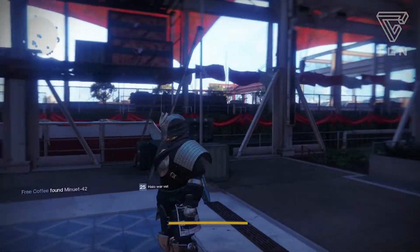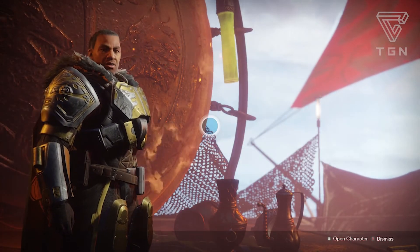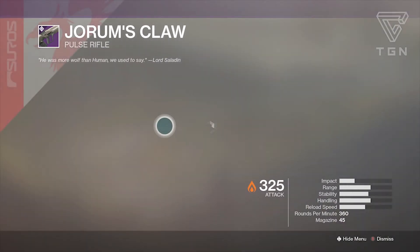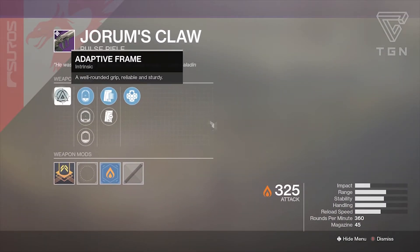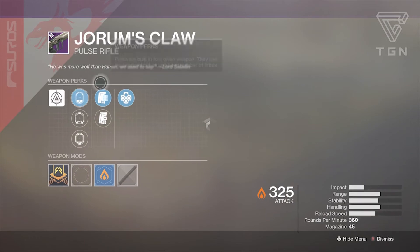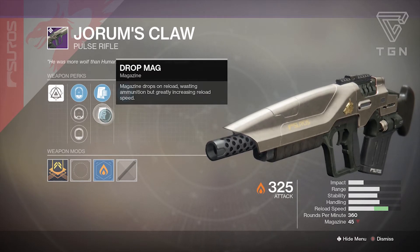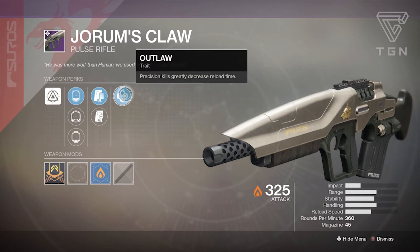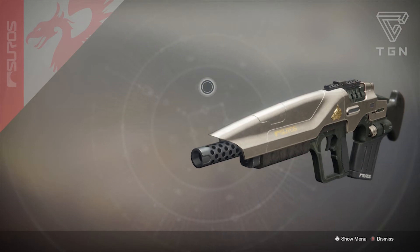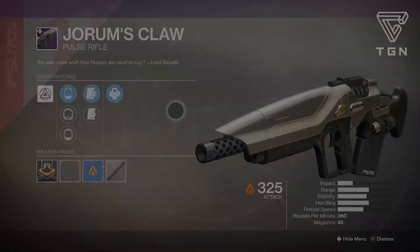Now let's go over what Lord Saladin has this week. I have all the ornaments but I'll cover the best way to earn them after the weapons. First, the new energy pulse rifle Gorm's Claw — it's a SUROS archetype. Perks include Dad Refrain, Well-Rounded grip, Reliable and Sturdy, sight options SLO-10 Post Sight, SPO-26 Front Sight, and SRO-41 Ocular Scope, mag options Steady Mag and Drop Mag, and Outlaw for precision kill reload speed.